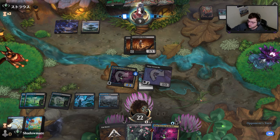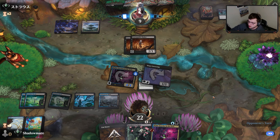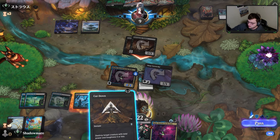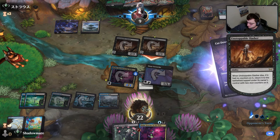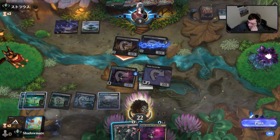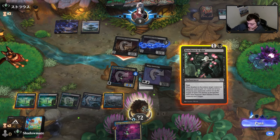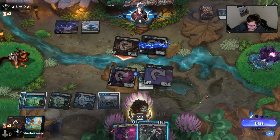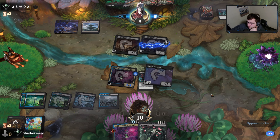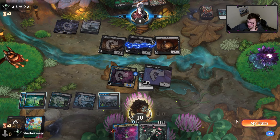I should decline to block. If they only attack with one, I only remove one. If they attack and hold back it's a weird, awkward game. If they didn't hit a land then whatever — I will remove one of them though. I know I'm going to take a lot of damage here.